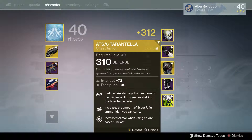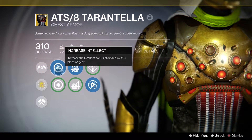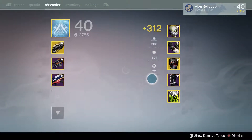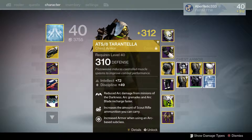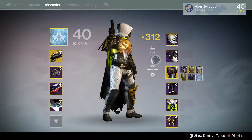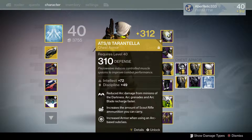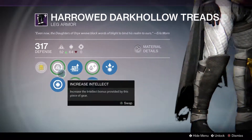For my chest plate I use the ATS/8 Tarantella with intellect discipline, scout rifle ammo, and arc armor. The Tarantella is really good because it makes your arc grenades and arc blade recharge really fast. Along with my max intellect and max discipline, this works really well because I get a lot of grenades and a lot of arc blades.